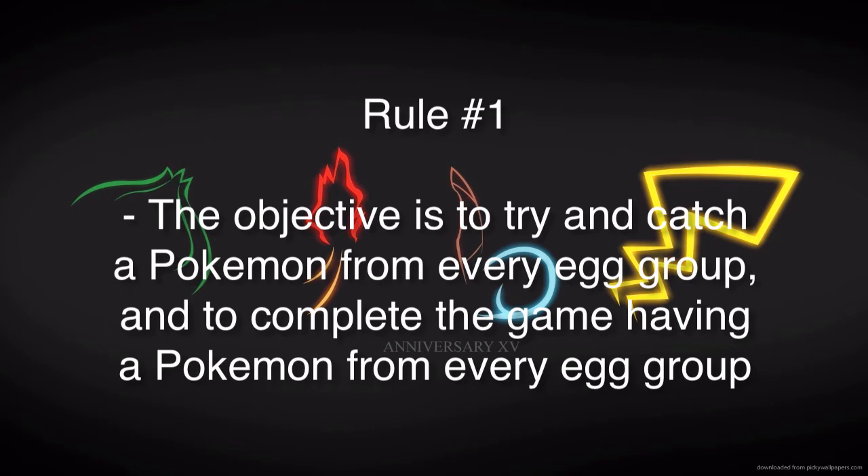Rule number one: the objective. The objective is to try and catch a Pokemon from every Egg Group and complete the game having a Pokemon from every Egg Group. Egg Groups are something a lot of people don't really know about — they know Pokemon, they know typings, evolution lines, maybe even species, but a lot of people don't know Egg Groups. So why not come up with a challenge involving Egg Groups? Not only is it a new way to play, but it's also kind of a learning experience. If you know where every Pokemon's Egg Group is, you're a real Pokemon Master.